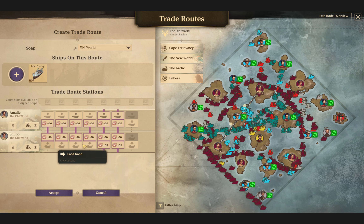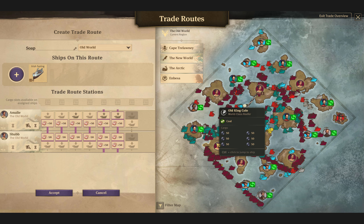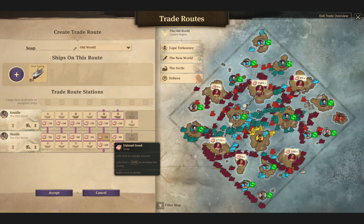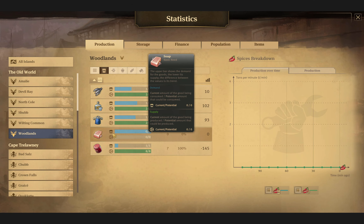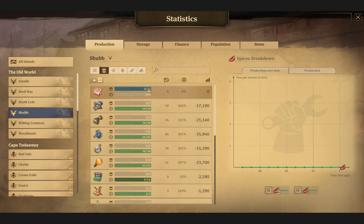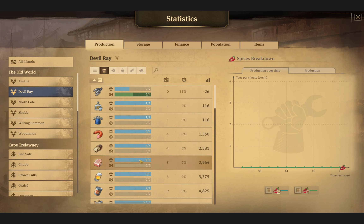This should probably just be a plus/minus minimum for all 300 — just have a minimum amount here and bring it back, that's what this should do. Shub needs 22 tons a minute of soap. Amelie needs three, North Coal needs one, Devil Ray needs eight — so those three islands combined need 12 tons per minute, and Shub needs 22.